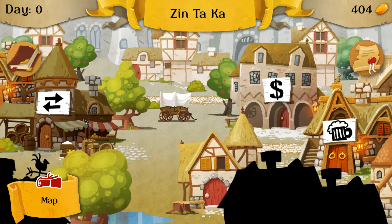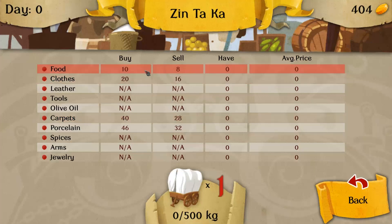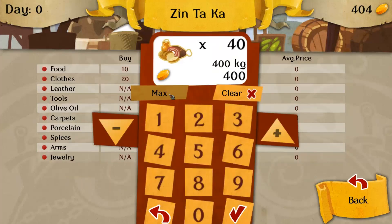The whole point of the game, 16-Bit Trader, is to come into the trading den and buy and sell. So in this case, food is buy at 10, sell at eight. So if I come in and say I want to buy some food — max — bad idea because I actually need money to travel.